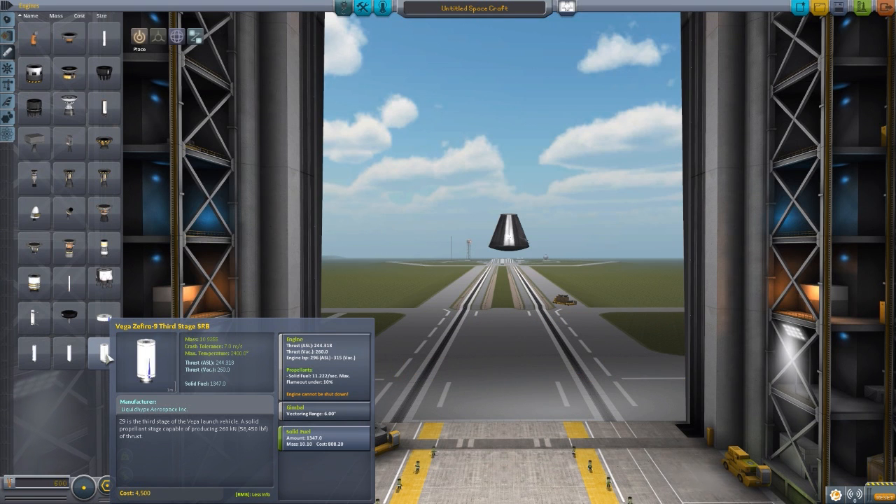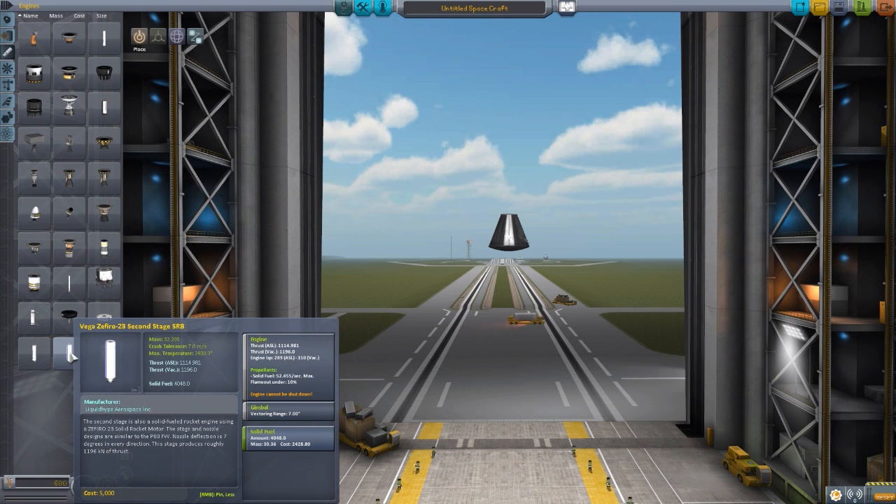The third stage has a pretty decent thrust at 240 atmospheric and 260 vacuum, pretty good ISP at 296 atmosphere and 315 vacuum, consuming 11.2 solid fuel per second. You also notice it does have a gimbal on it, so you don't need to put any tail fins on this, and of course holds a crap load of solid fuel at about 1,300. The second stage holds a lot more fuel at 4,000 solid fuel, also has a lot more thrust at about 1,100 atmospheric and almost 1,200 vacuum, roughly 290 atmospheric ISP and 310 vacuum ISP, consuming about 52-ish solid fuel per second.